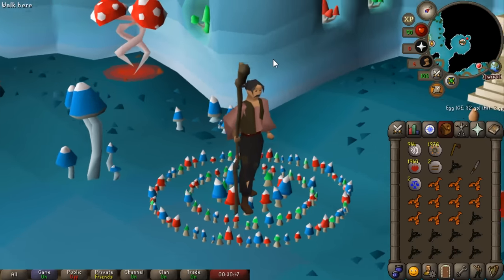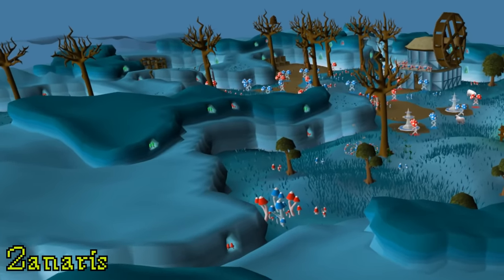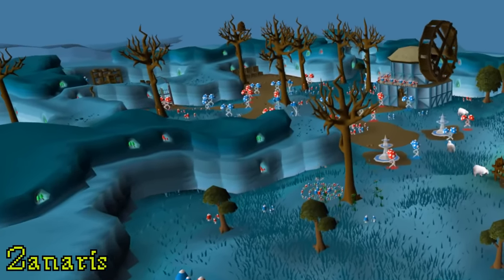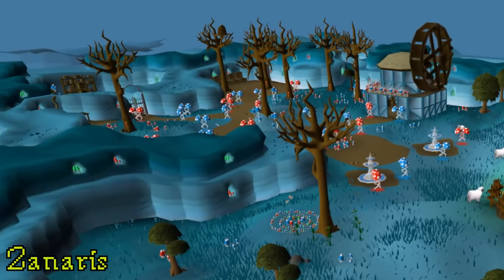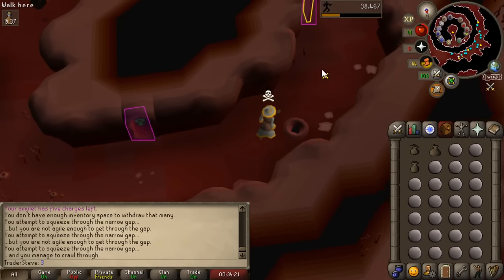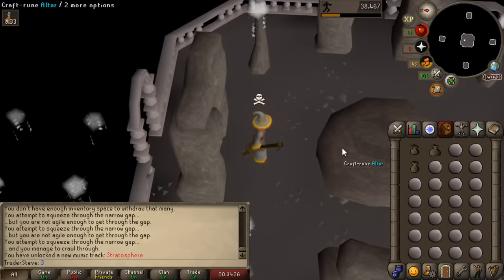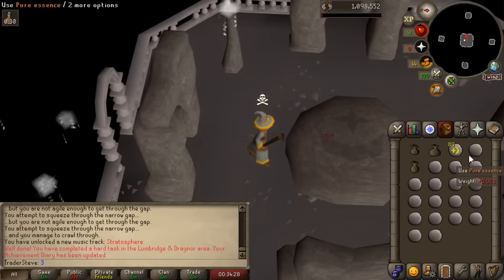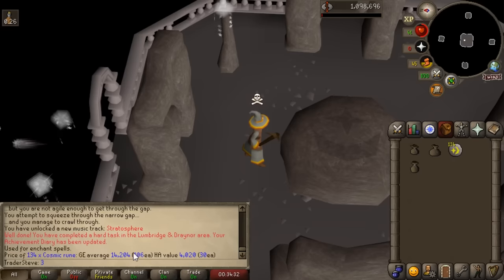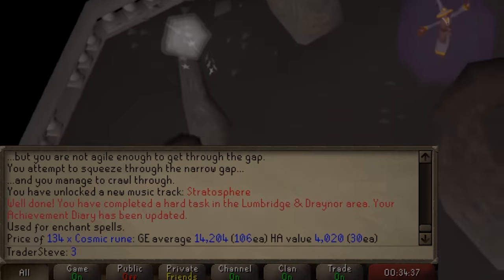Getting access to Zanaris is actually quite a big upgrade. Zanaris is definitely not on the overworld - I think it's on the moon, technically. We now have access to the entire city of Zanaris and most importantly now have access to Cosmic Runes. We're going to go all the way from 74 runecrafting to 75 with Cosmic Runes. It's going to take quite a number of hours because the experience rate is so bad - I'm getting about 15k per hour runecrafting experience, but each run is bringing about 14,000 GP worth of runes.